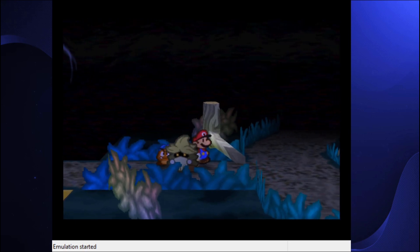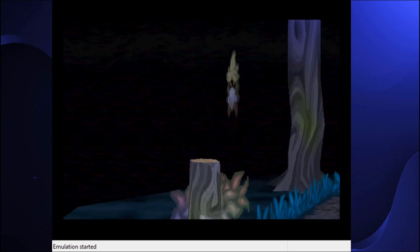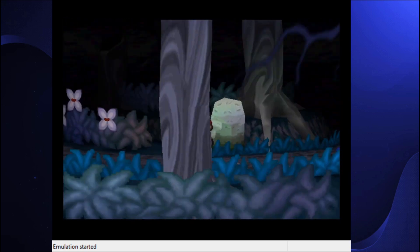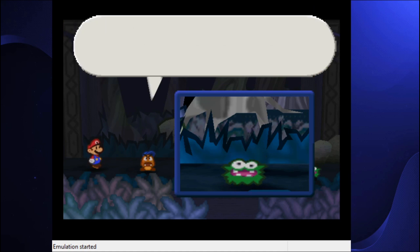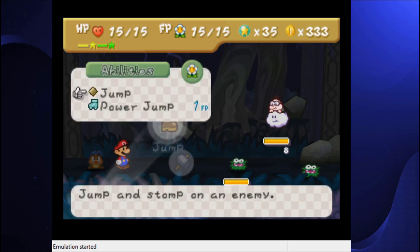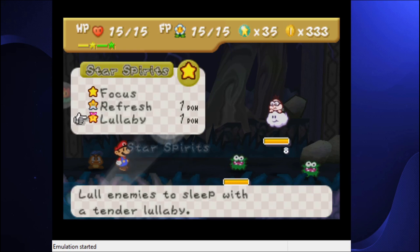Moving on. Get me to Boo's Mansion, dog. I don't care. This is the one thing that brings the chapter down for me — this freaking forest. I'll do the same thing as always: I'll just tattle them and move out of the way. Here we go. Y'all have 5 HP. I mean, I also want star points, but this area, man. You have Lullaby now — you want to see the power of Lullaby? Let's see it.